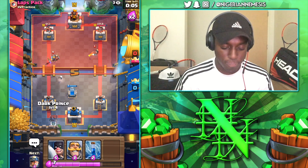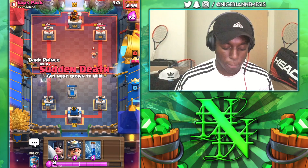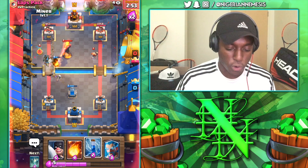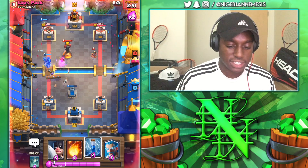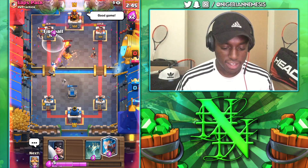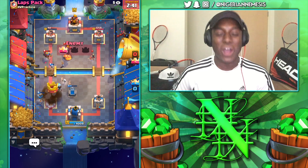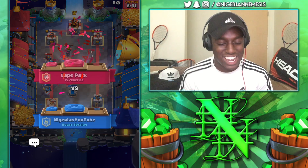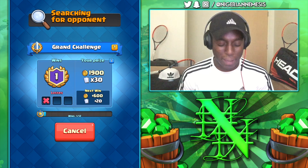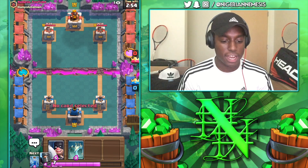I don't like losing to log bait. We're going knight, dark prince, and the miner has to be on the tower here otherwise we're gonna lose. Zap ready for the goblin gang — let's see if that wins us the game. Oh my goodness — 269 HP. Is that fireball? No. What a close game, we had him there. We overwhelmed him for sure in the middle of that game but just could not get it — 40 more HP on that tower and we would have had that win. We took an unfortunate loss. Log bait is a little difficult but we almost overran him in the middle of the game.